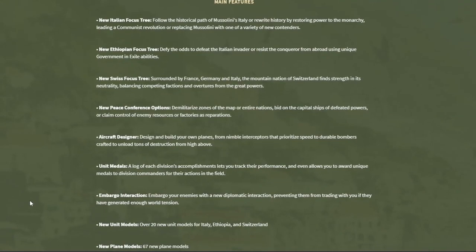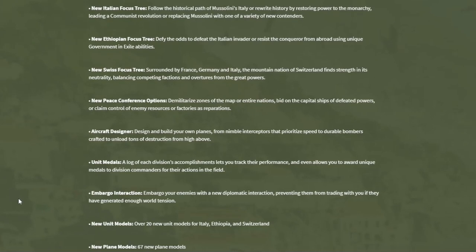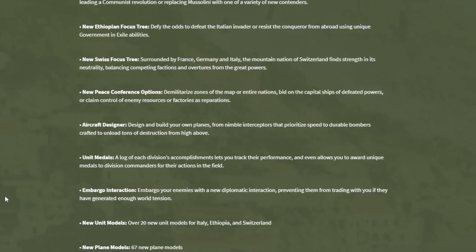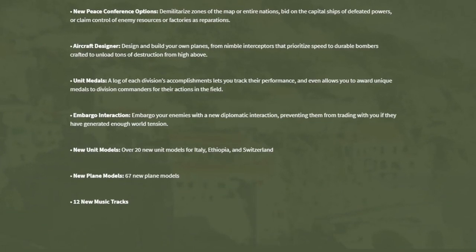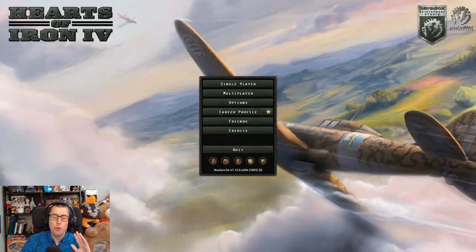If you weren't familiar with what the new expansion adds: there's a brand new Italian focus tree, along with a new Ethiopian and Swiss focus tree. There's new peace conferences, there's also an aircraft designer, unit medals, embargo interactions, new unit models, new plane models, and there are 12 new music tracks. Today, Paradox challenged me to play as Italy and see if we can try and bring back the Roman Empire.